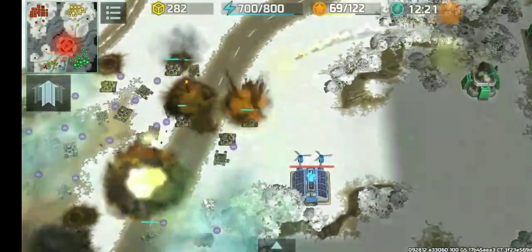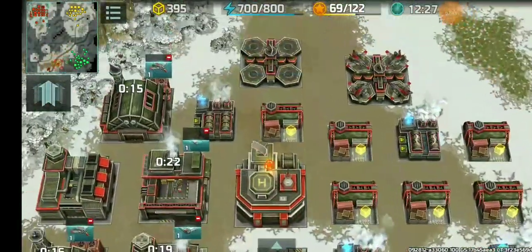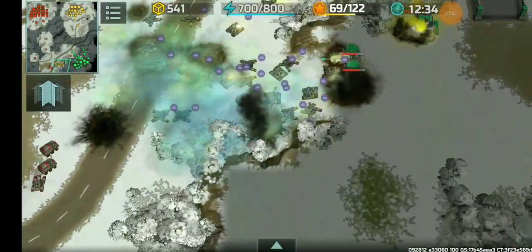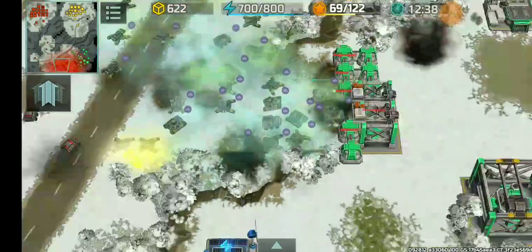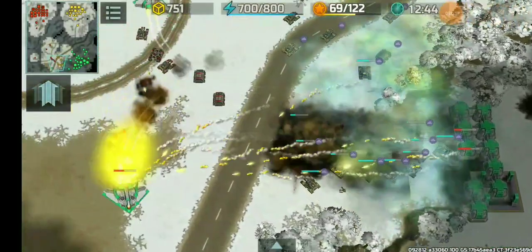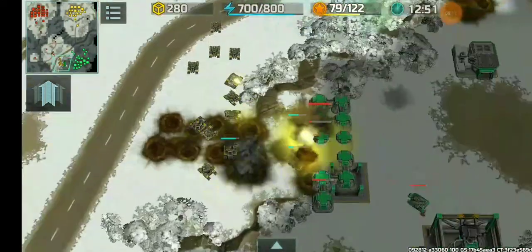Take note that both the green and blue players have yet to scout my base, so they don't know I'm transitioning to full air. Blocking the entrance with walls above the cliff is very clever, then having Thors bomb the units stuck there. Solid hit — though there were only two Thors. If there were four, that army would be dead.